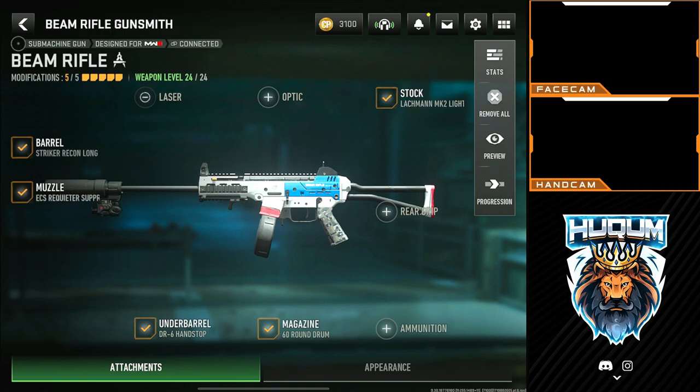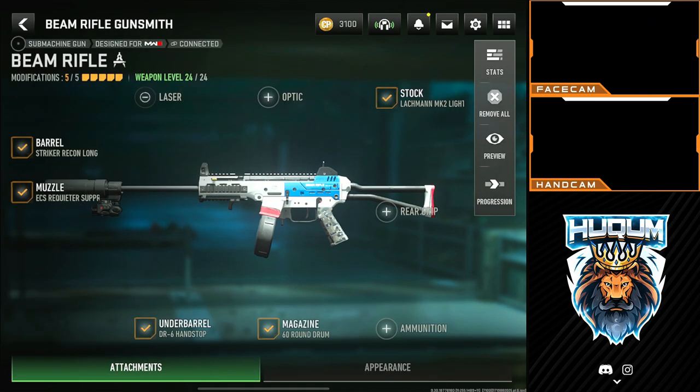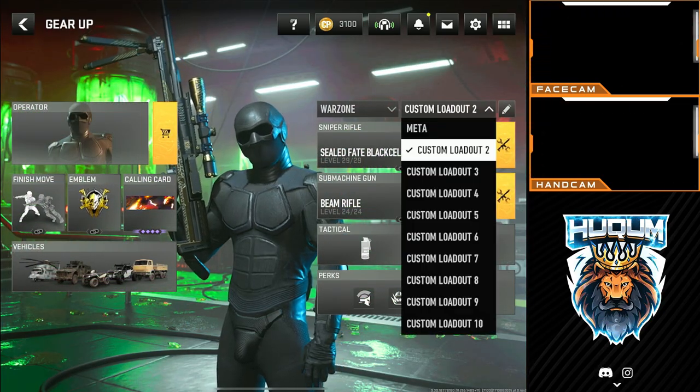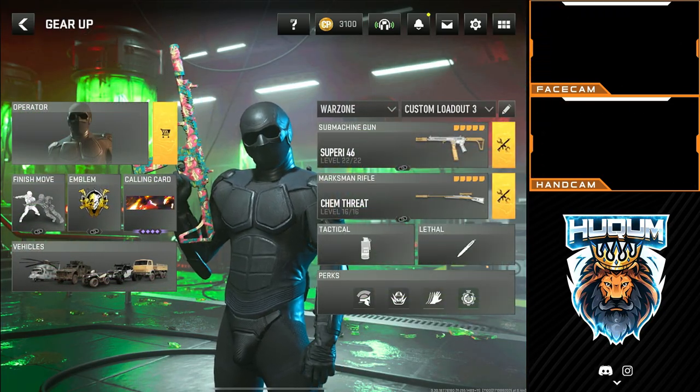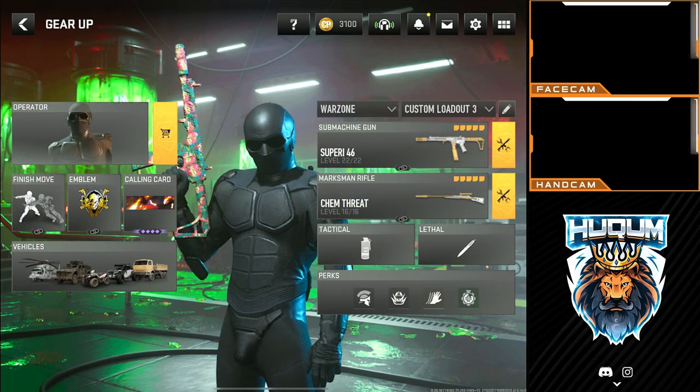The rest of the Striker build remains the same as my previous video. The only thing we have changed for Rebirth Island is the stock — we have moved to the Launchman MK2 light stock. Moving on to loadout number three, we are again using Superi with the same build, so we don't need to go inside it.